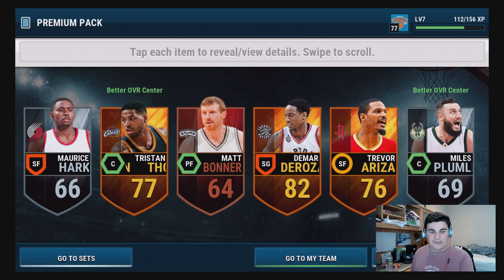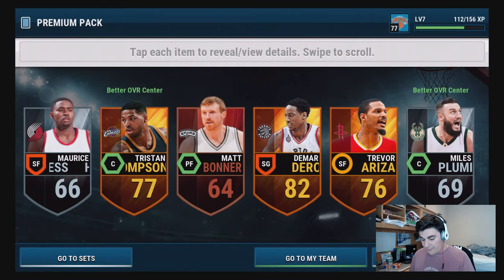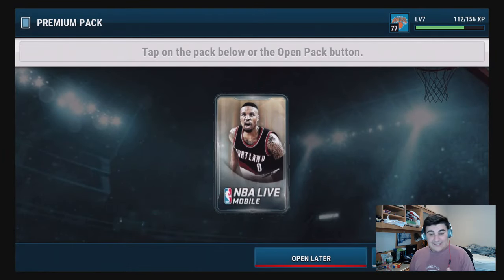There are a lot of different versions of players so you need to make different lineups. This Tristan Thompson can't play in all my lineups - if you click on him you find out he plays for the two-way lineup only. There are different versions like a shooting guard LeBron, small forward LeBron, all different ones. DeMar DeRozan is not bad either - 82 overall shooting guard.